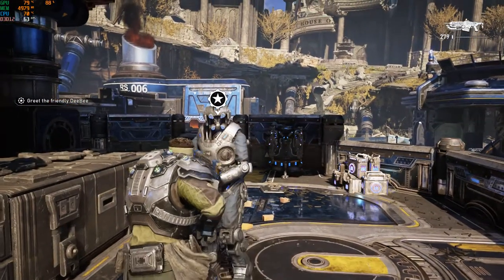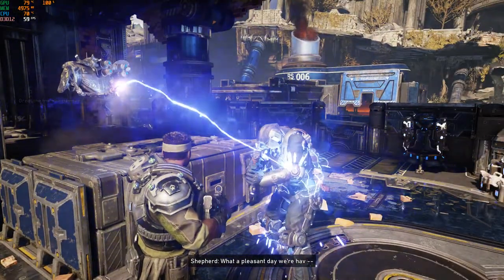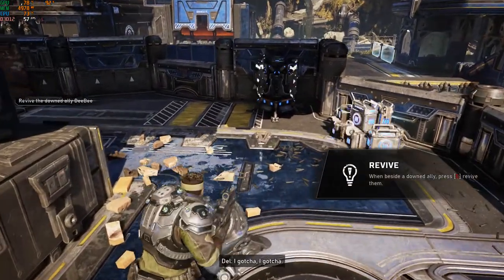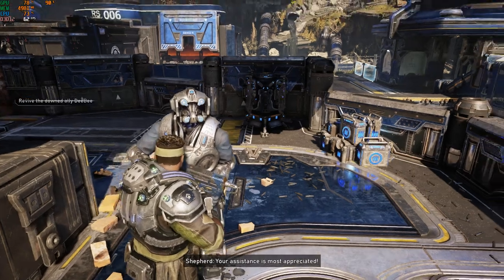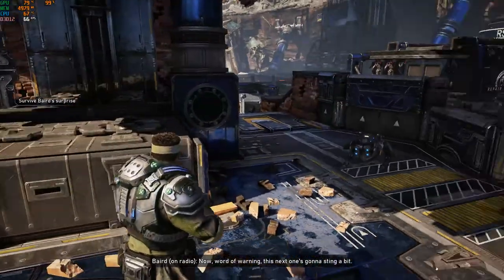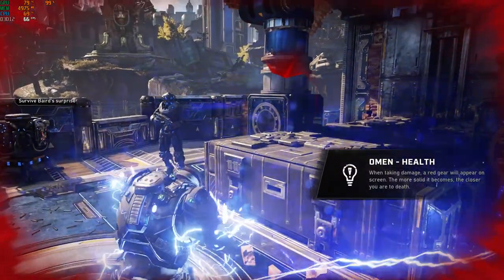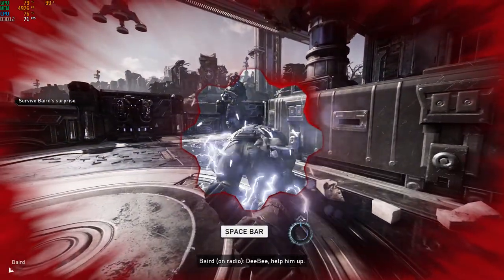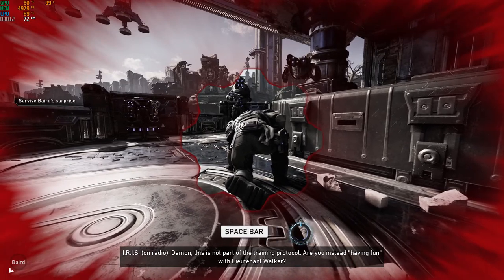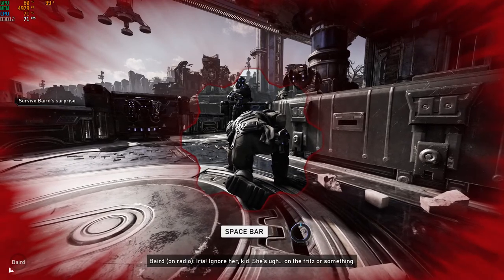What's wrong with him? Looks fine to me. Dave? Help him up, Del — you know, for science. I got you. Your assistance is most appreciated. Now, word of warning — this next one's gonna sting a bit. What are you talking about? Dave? Dave? CB, help him up. Damon, this is not part of the training protocol. Are you instead having fun with Lieutenant Walker? Iris? Ignore her, kid — she's just on the fritz or something.